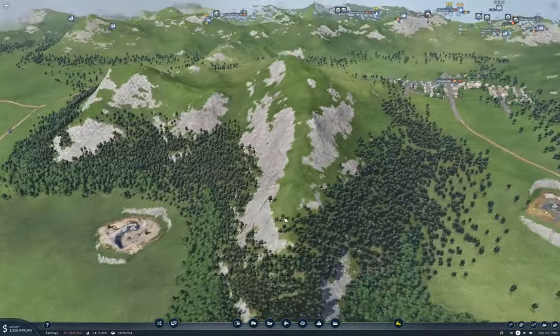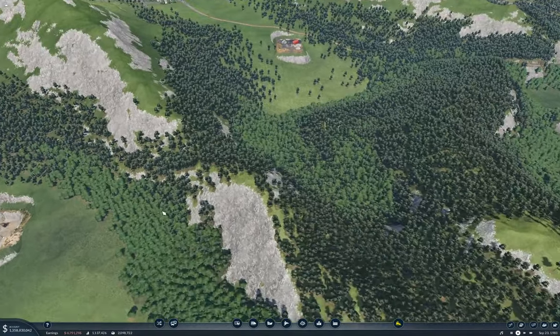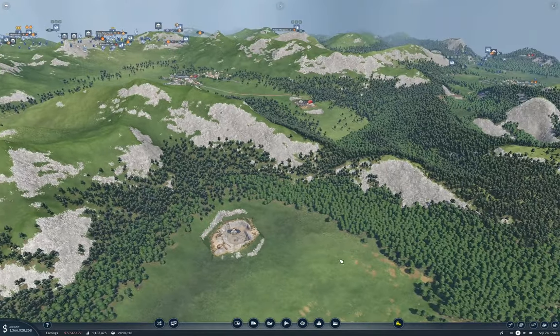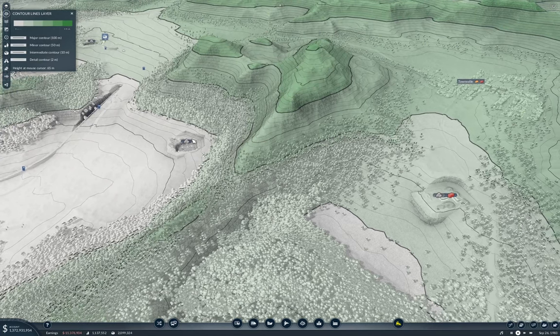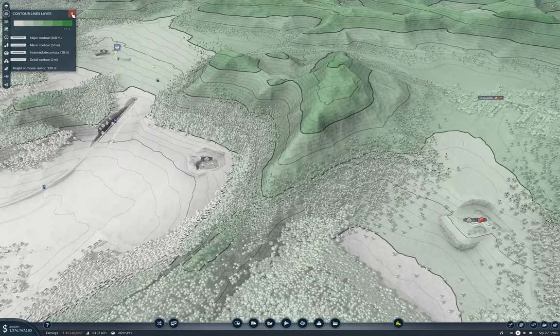So far so good. Now we have a second con mats production scheme over here that we can bring into Townsville. This one's going to be a little more challenging. I think it's going to be road all the way on this one — we've got a fairly non-trivial height difference there. Yeah, there's a pretty substantial bit of height difference in a short distance.